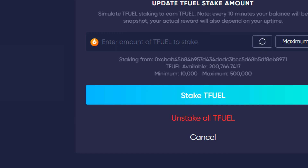Then you will click down here where it says Stake T-Fuel, and it will stake the amount of T-Fuel you specified. The address shown under Staking From is the wallet address of the wallet you set up your Edge Node with, and the T-Fuel that you are going to stake needs to be in that wallet.